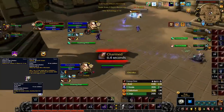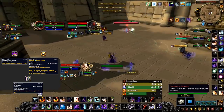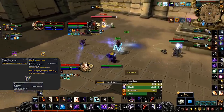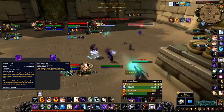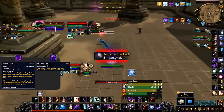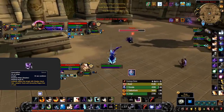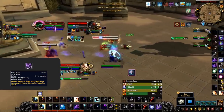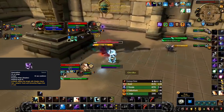The level 30 CC row has no changes from BfA: take Psychic Horror if you need stuns, Mind Bomb if you need fears and can't reach your target, and Last Word if you're playing with a rogue for added kill pressure. At level 40, Shadow Crash has been reworked with added charges but does barely any damage, so Auspicious Spirits is still the go-to for added damage and Insanity generation. Level 45 brings Damnation — getting all three DoTs up instantly with a 45-second cooldown, with great synergy with Unfurling Darkness.